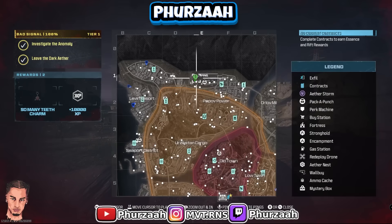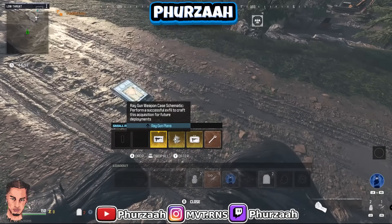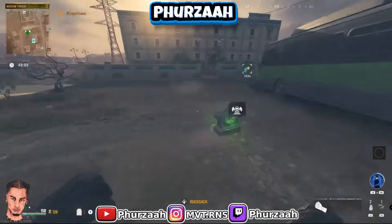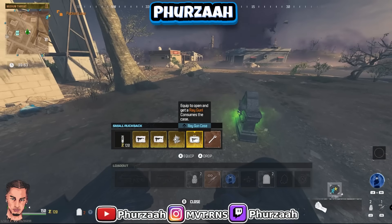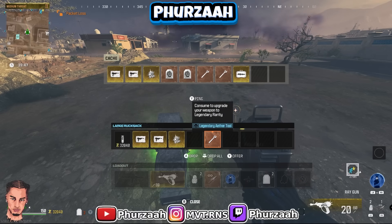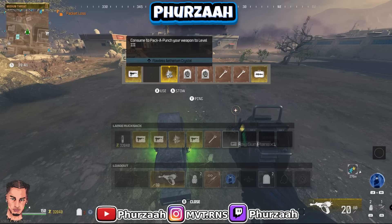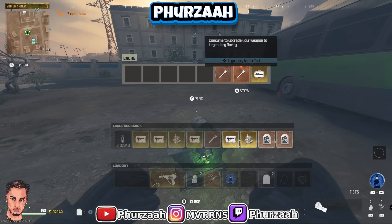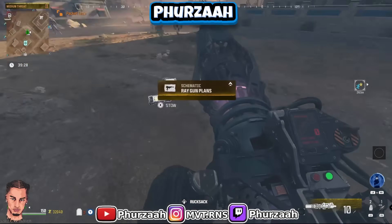Just to show you guys this works every single time — we've loaded into another game, changed the operator because we have a large backpack in our tombstone. As you can see, we spawn in with the two ray gun plans we left with last game and we also spawn in with our aether blade. You guys can go ahead and do this every single game. I already have another two ray gun plans in my tombstone from last game, so now I have four ray gun plans I can drop to four different people. You can keep doing this and have a full backpack of ray gun plans just from one schematic.